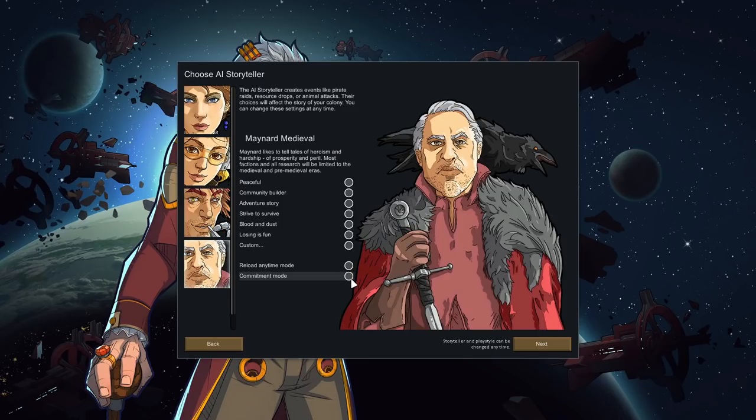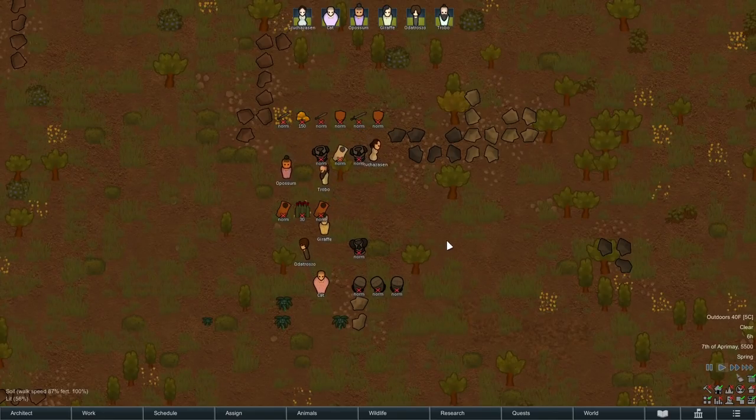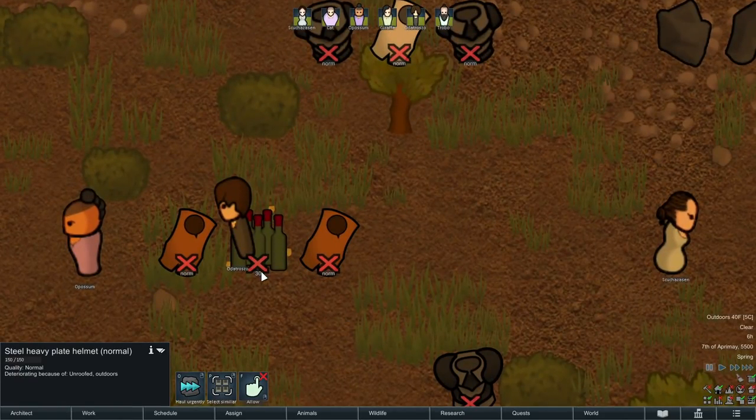Just to quickly show VE Medieval: I'll select Maynard, pick a landing spot, grab our six starting people, and get started. You can see that all our starting supplies are medieval in nature — we have swords, shields which act as another layer of armor you equip, plate armor, helmets, and even some nice wine — 30 bottles of it.